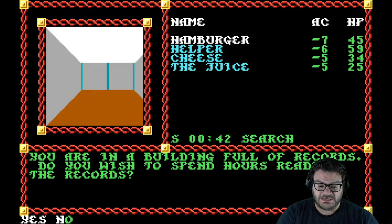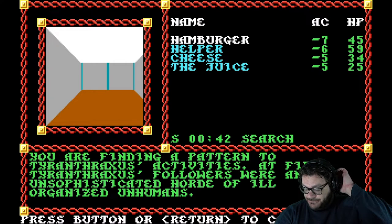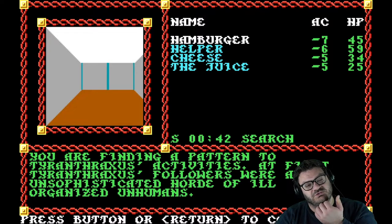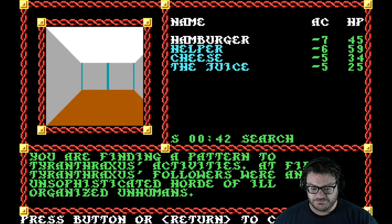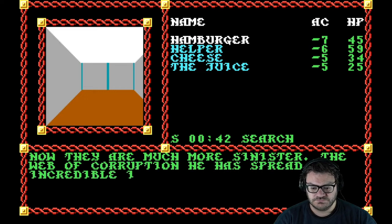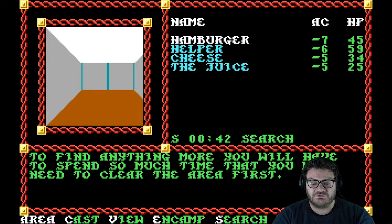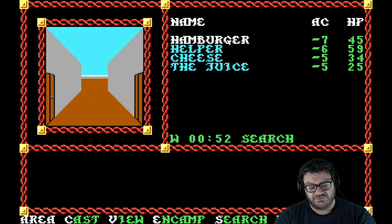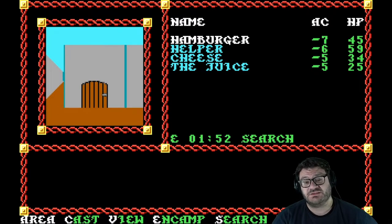You're in a building full of records. Do you wish to spend hours reading them? Yes. You find evidence that the Red Wizards of Thay are allied to Tyranthraxis. The Red Wizards of Thay have a long history of just doing evil stuff — they wage war with themselves, each other, and other nations, and follow liches and such. You're finding a pattern to Tyranthraxis's activities: at first his followers were an unsophisticated horde of ill-organized non-humans, but now they are much more sinister. His ultimate goal is to conquer all land south of the Moon Sea. Faerûn is on the northern shore of the Moon Sea, and the kingdoms south of it are actually the subject of sequels to this game.